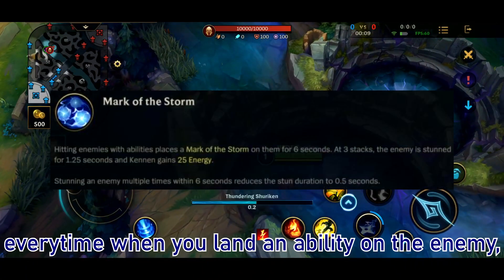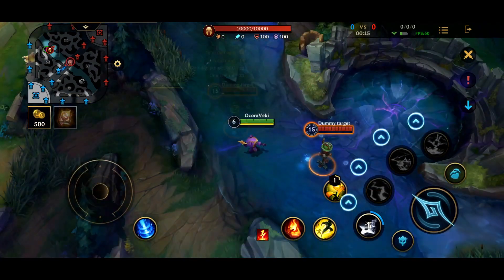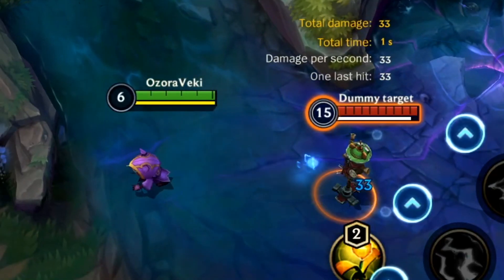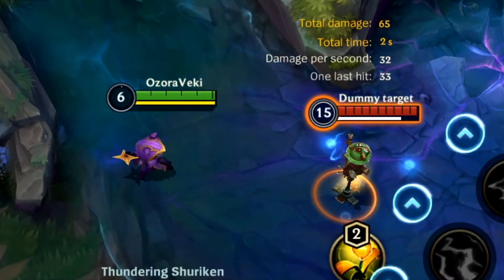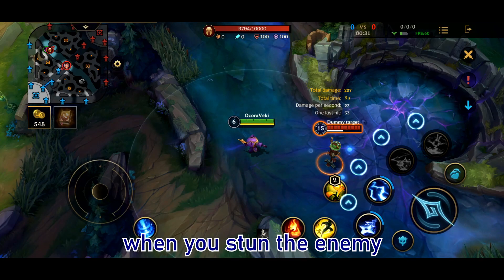For Cannon's passive, every time you land an ability on the enemy, it's going to mark them for 1 stack. And when it reaches 3 stacks, the enemy is stunned. You also regain a certain amount of energy when you stun the enemy.